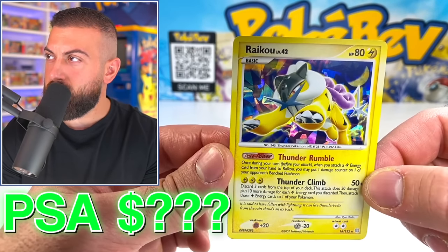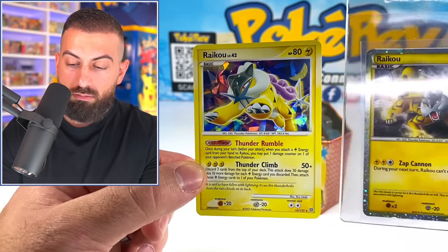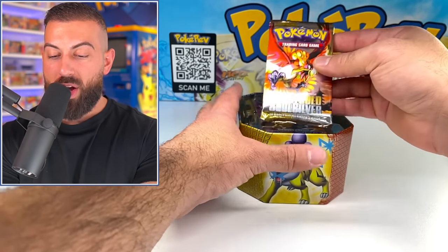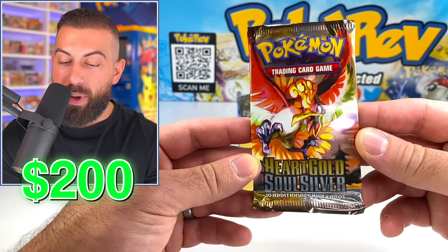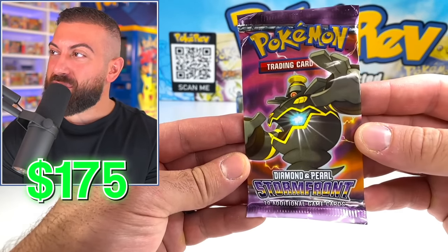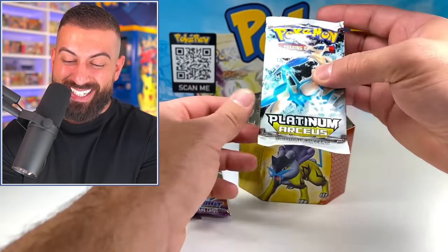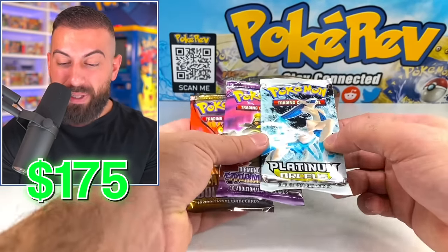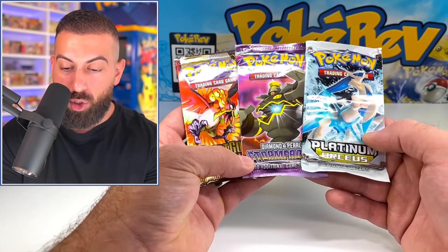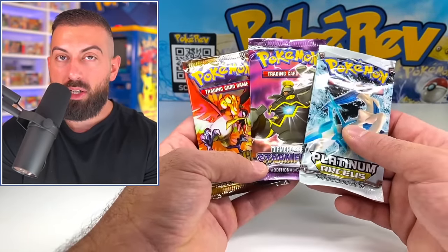We have a HeartGold SoulSilver base set booster pack — probably my favorite from the HeartGold SoulSilver era. And a Stormfront booster pack — you can pull a Secret Rare Charizard out of here. And a Platinum Arceus pack as well. Platinum Arceus, Stormfront, and HeartGold SoulSilver — now I know why this thing is worth $1,000. Just some of the most incredible sets from these eras. Diamond and Pearl Stormfront is one of the best, and HeartGold SoulSilver base is the cream of the crop.